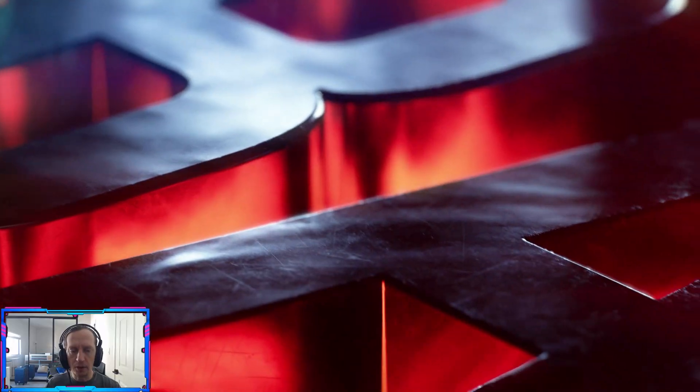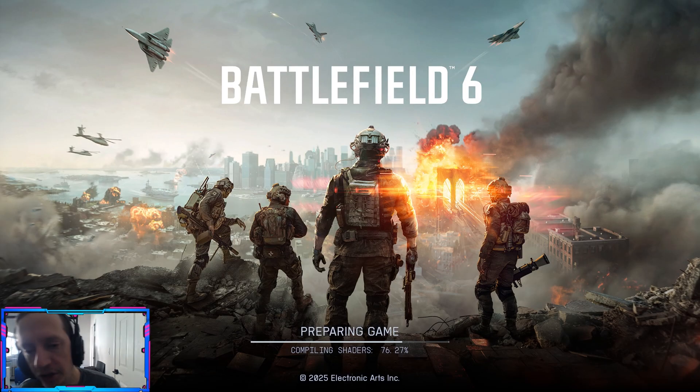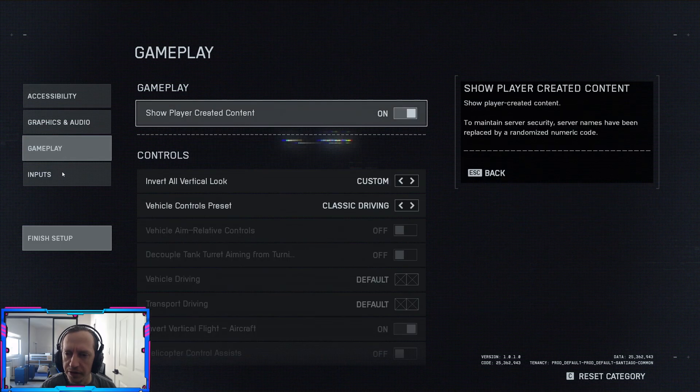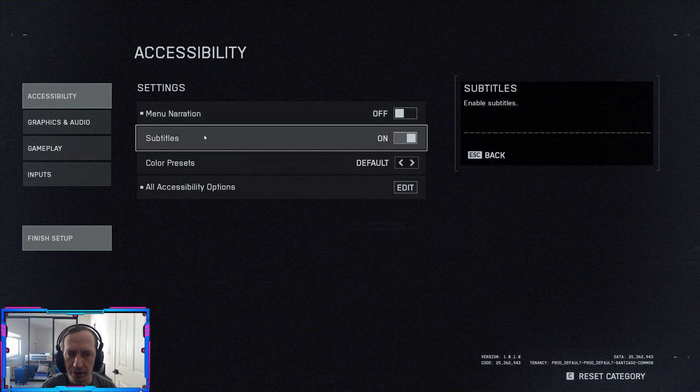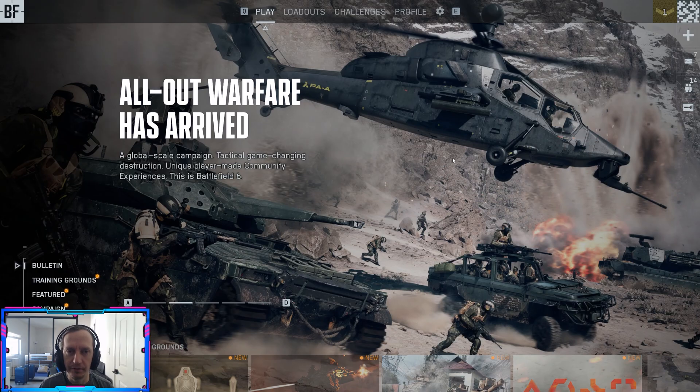Ladies and gentlemen, YouTubers around the world, welcome back to a Battlefield 6 settings guide. We are going to go over the settings you need to set as soon as you launch the game, so you'll be ready. Right when you launch the game, let's assume you hit default on everything. We're going to go into the actual game and change the settings from there — the main menu. So let's go through everything.